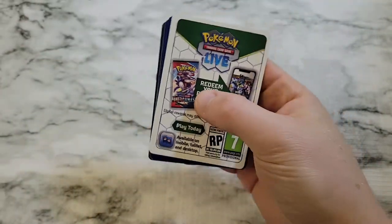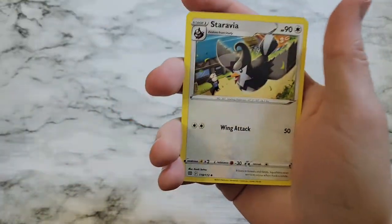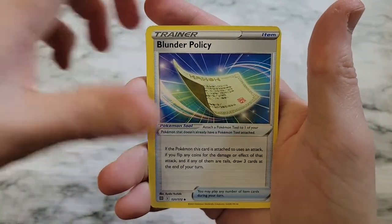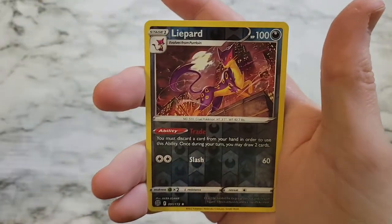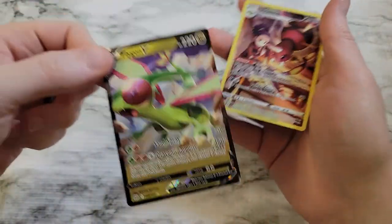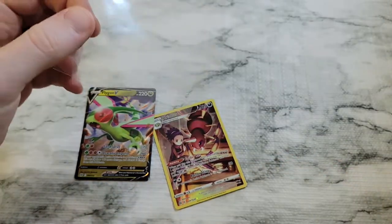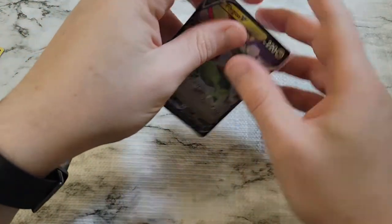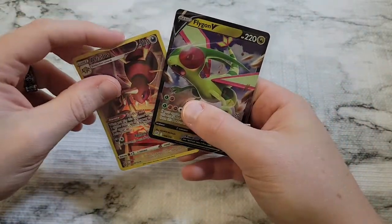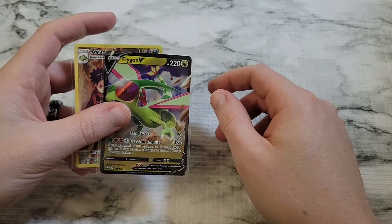Alright, code card, one two three four. Staravia, Berry, Blunder Policy, Snorunt, Klink, Dedenne, Cubchoo, Duskull, a Reverse Liepard, and then just a non-holo Mothim to wrap us out. So we pulled out two decent cards — we got that V-card Flygon and then the Full Art Ariados. Both worthy of sleeves. Let me know if you got anything good off the code cards — probably two of our better pulls through opening Pokémon sets on this channel. Let me know what you think and we'll catch you in the next video, take care!